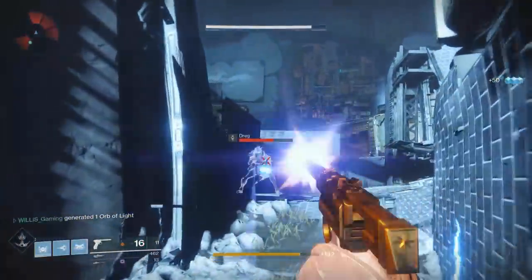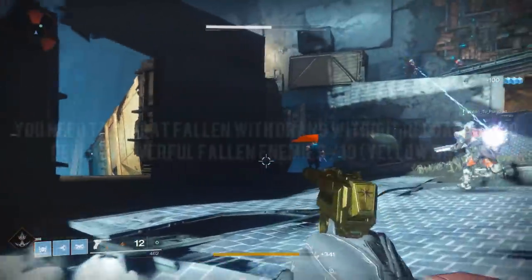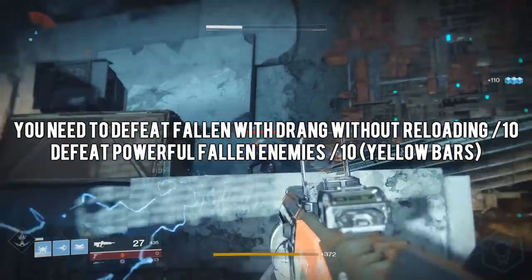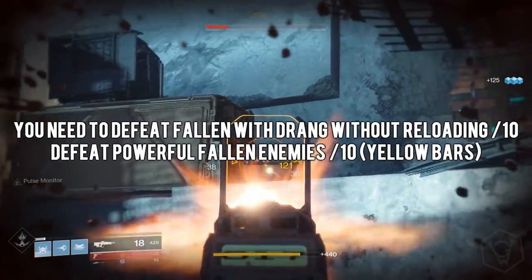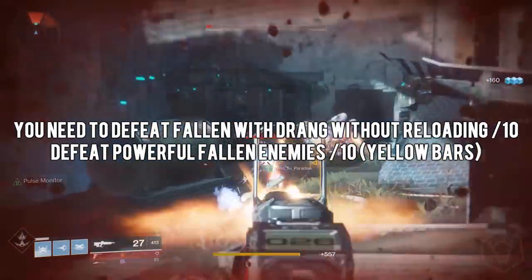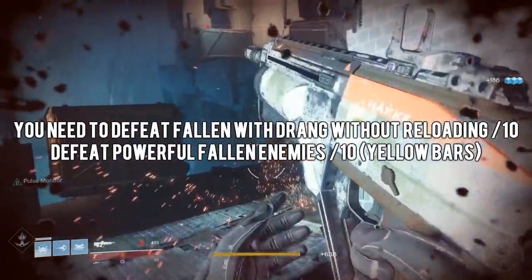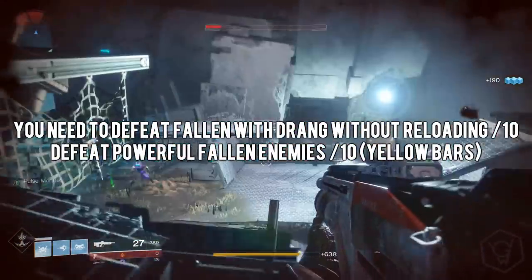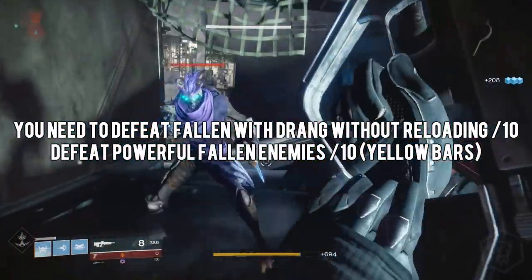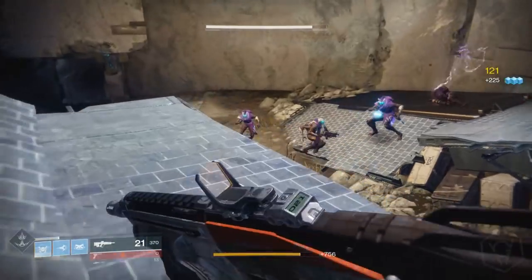Once you've done all that, head back to the Cryptarch for another step. This step requires you to defeat Fallen with the Drang without reloading 10 times — essentially get 10 double kills without reloading. You also need to defeat powerful Fallen enemies on Nessus. Go do some public events and hope they spawn. Powerful enemies are either named red bar enemies or yellow bar enemies — you'll know it's a powerful enemy if their health bar is split into segments or if they have a unique name.